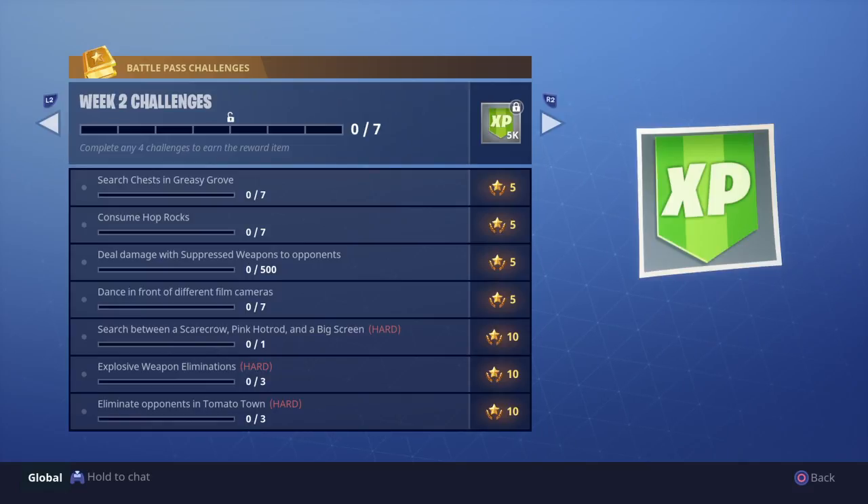Deal damage with suppressed weapons — 500 for 5 stars. 500 isn't that much, suppressed weapons aren't that bad. A headshot with a suppressed pistol can do like 70, so it should be quick.